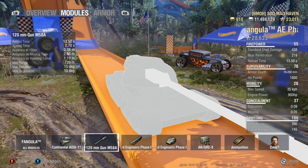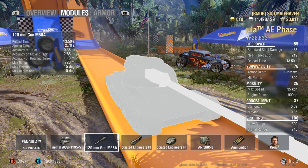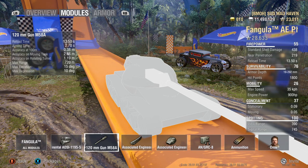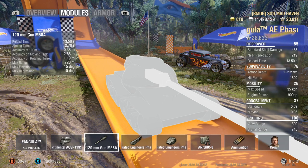Your gun is 120 millimeters with a 13.5 second standard reload. You are capable of getting this reload down to 10.68 with a premium consumable Brothers in Arms, a 100% trained crew, gun rammer, and improved ventilation.